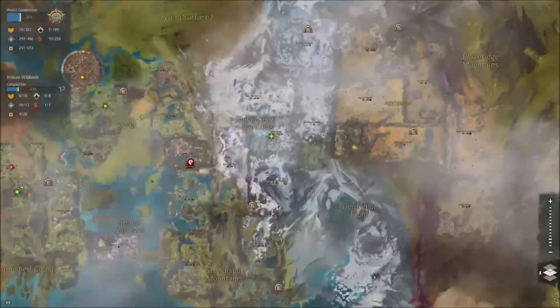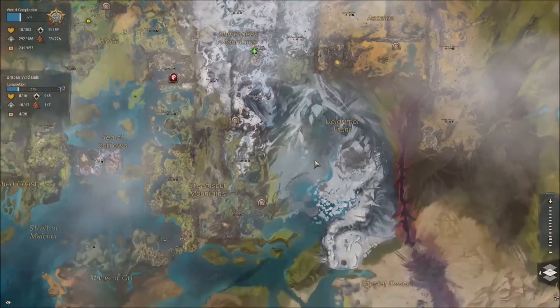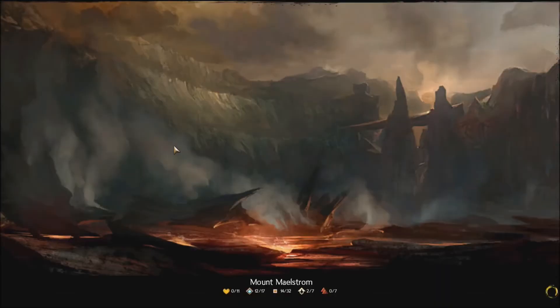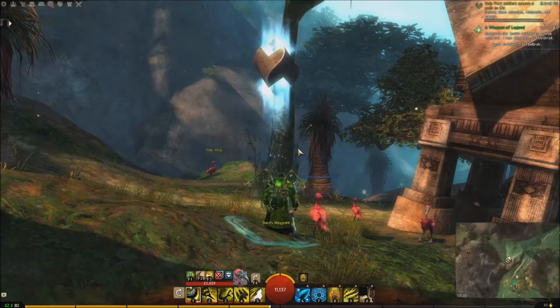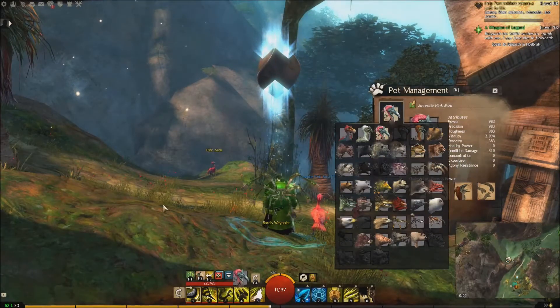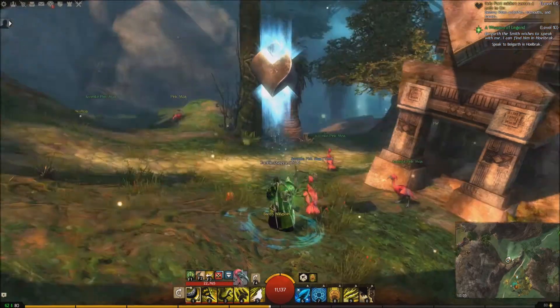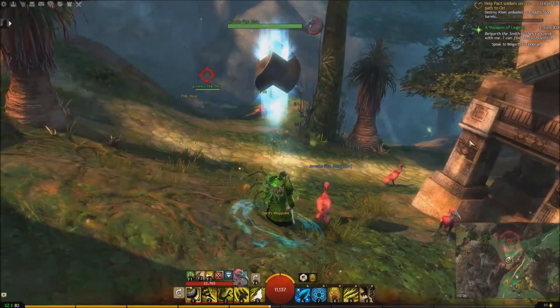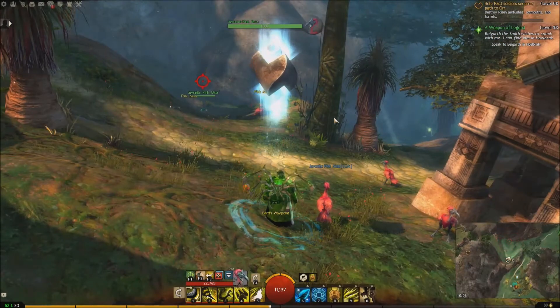Let's go to Mount Maelstrom — that's probably the next one. If you were following all my videos when you got to the Juvenile Fernhouten — that's the one, I couldn't remember his name — you either ran past all of these. There's more down the bottom, but I'm not going to run up to them all because it's really easy.